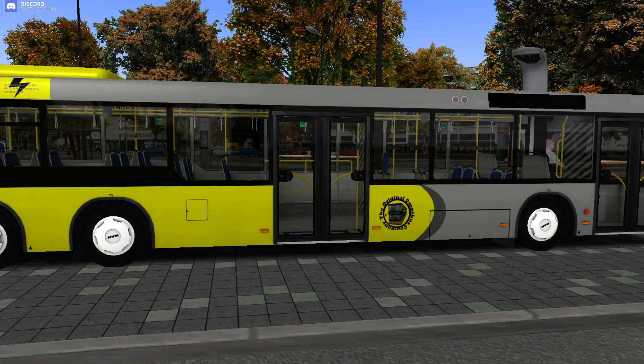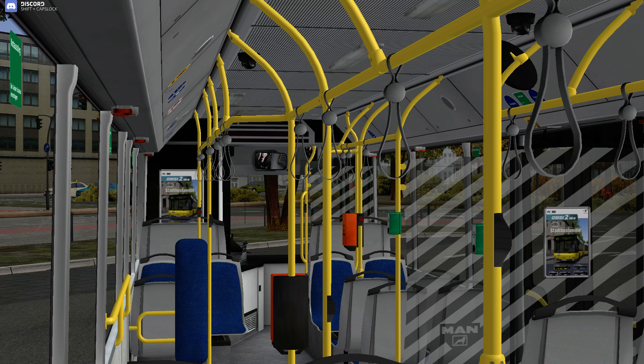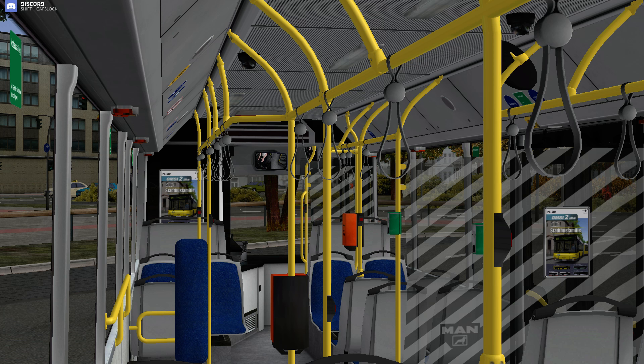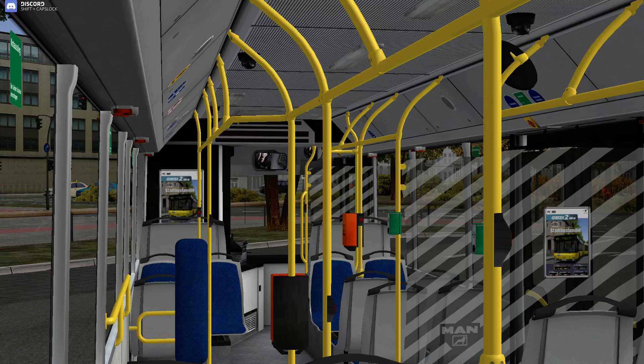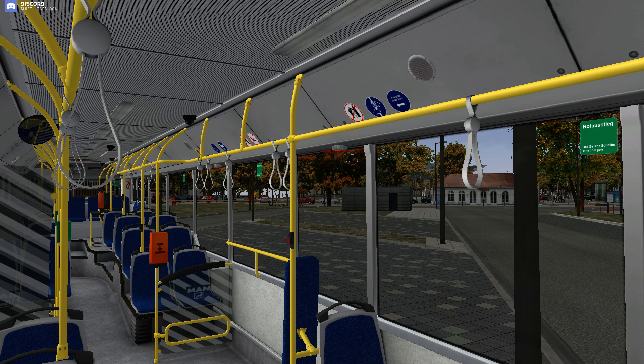There is also an interior MAN emblem option, so you can have it on or off — I guess that would mean the MAN emblem on the doors would be gone if needed. Passionator handle straps — we have them off. These are the yokes that hang on the ceiling on the yellow bars. If you go into handle straps and turn them on, they're back in front of you.